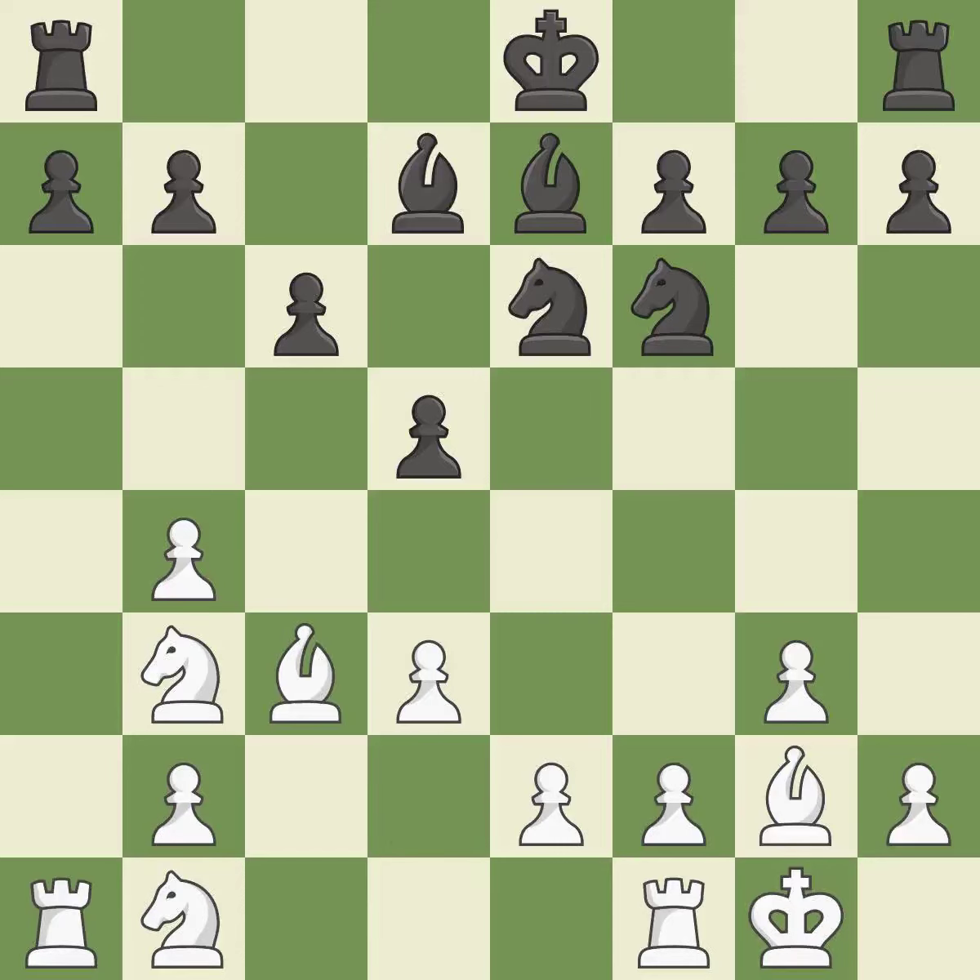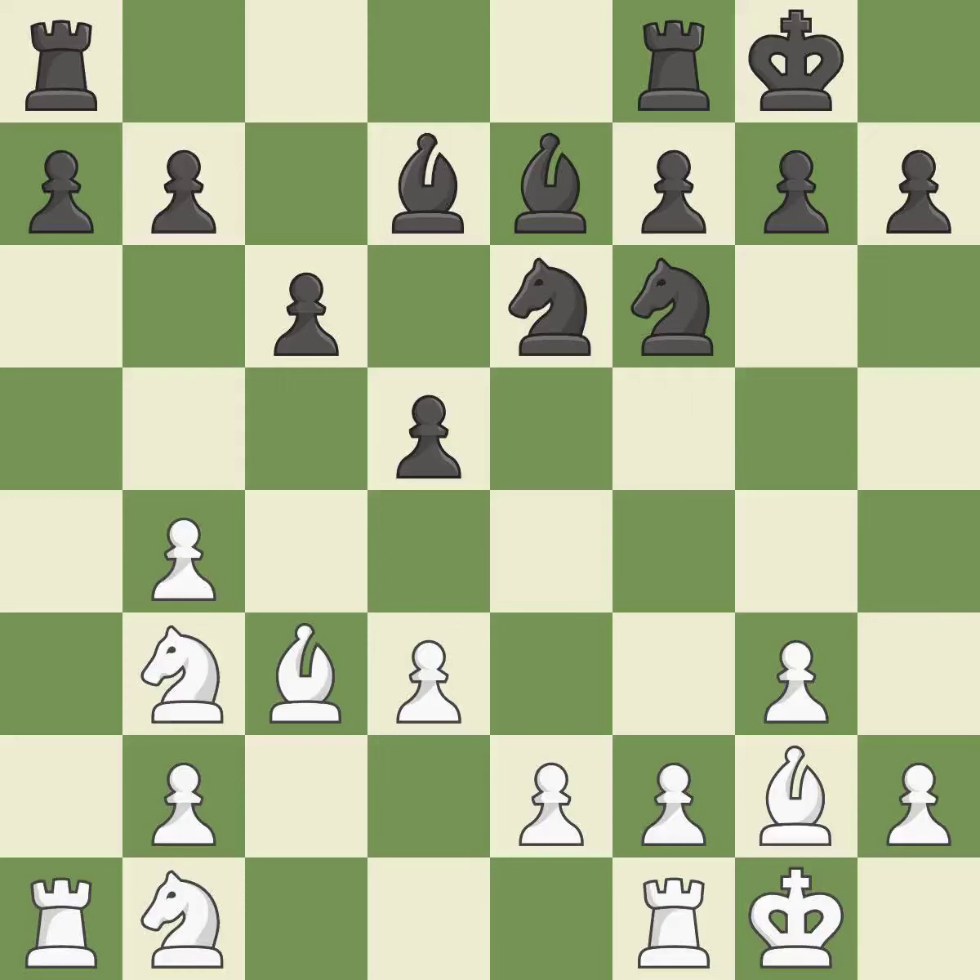That is a logical response. Now that the rooks can see one another, they can defend one another. There were worse moves, but also something much better — it is an inaccuracy. This mobilizes the knight, allowing it to control more of the board.